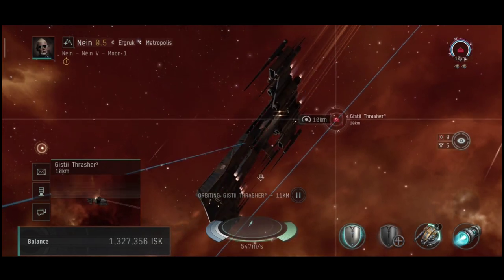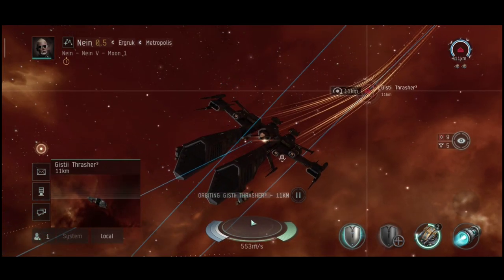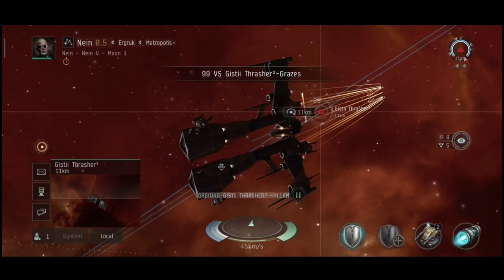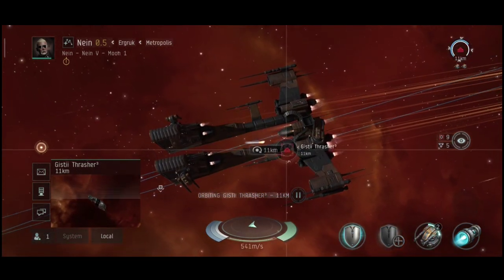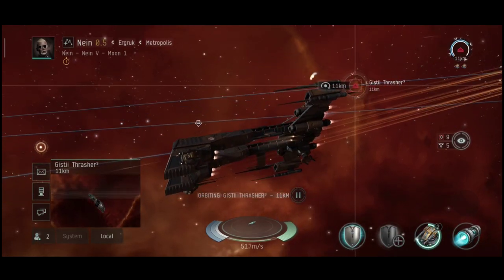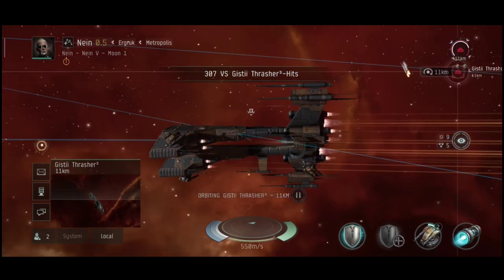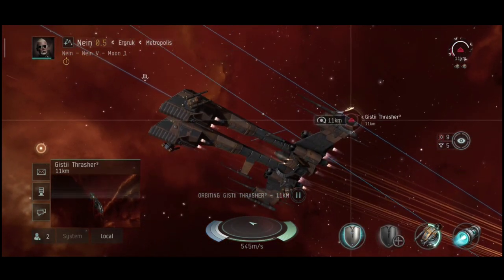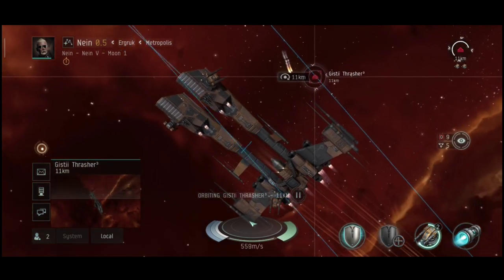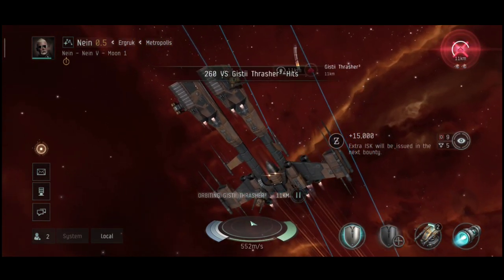It's cheap to fly, and if you lose it, it's not a big deal. The modules, though — the modules can be a problem since the modules fitted on this ship can be more expensive than the ship itself. But in the future I can definitely see fleets made up of these ships. Of course, if they actually give this little thing at least one medium slot for a warp scrambler or something, that would help.